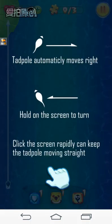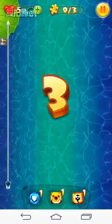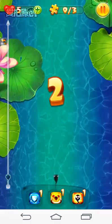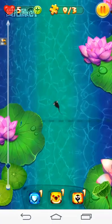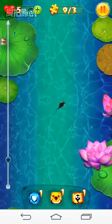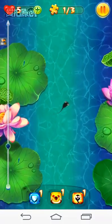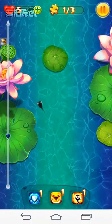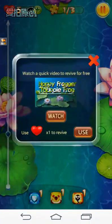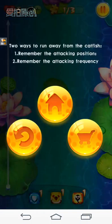It automatically moves right. Hold on the screen to turn. Okay, don't touch things on water. When you hold on the screen, it will turn left. Okay, doing well. Oh, just hit a leaf. Let's restart.